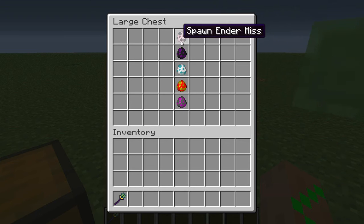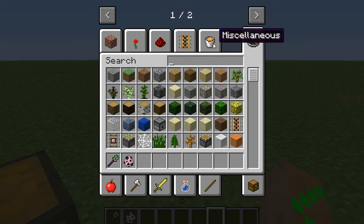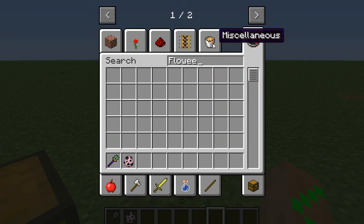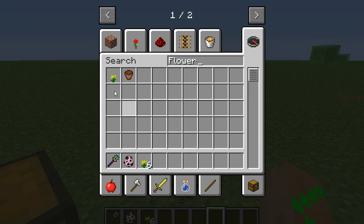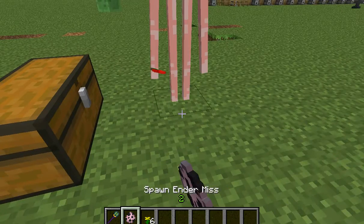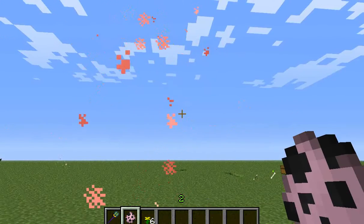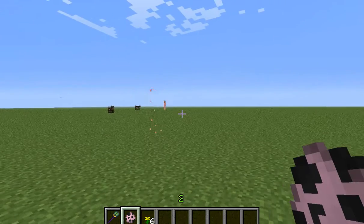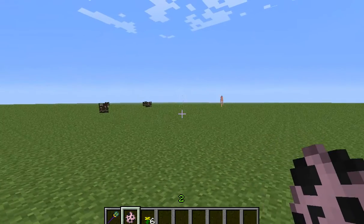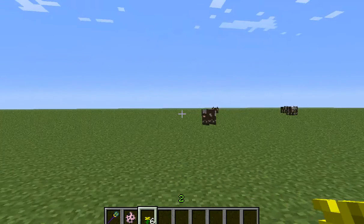Now we've got into the mobs. Here's the endermis — as I said, you can tame her using flowers. I think it takes six flowers each time, so you're going to have to find quite a few. This right here is the endermis. She can teleport — she's basically your regular enderman, just in a girl form.